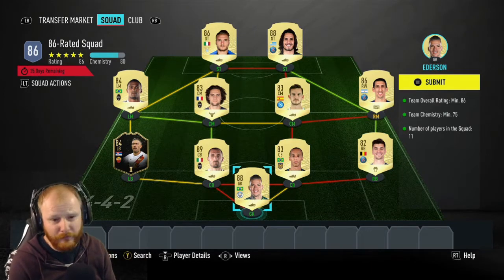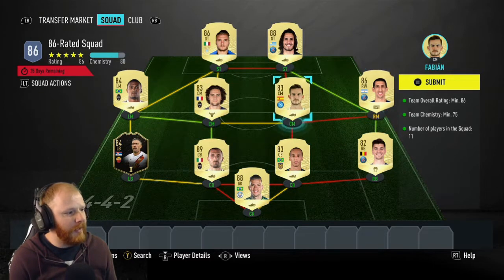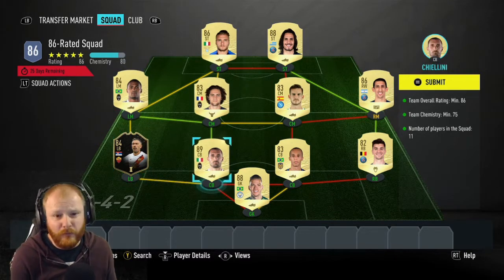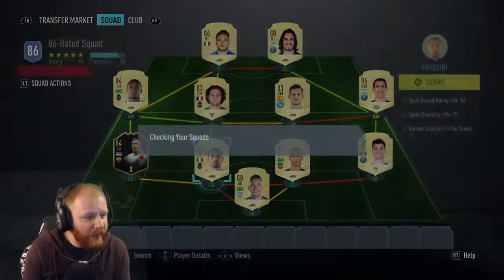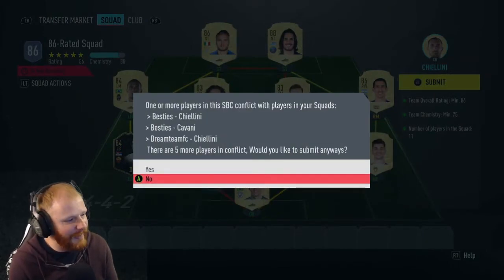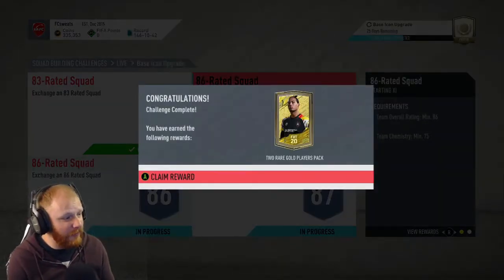Most of these were already in my squad. Cavani I had, I had Di Maria. I think I had to buy Mobley Costa, the inform, at the back. But most of them were already in my squad so I'm not that sad to see them go. I don't really use any of them. Chiellini was in a couple of teams I was using — he's the only one I really used. But there's the first one done.